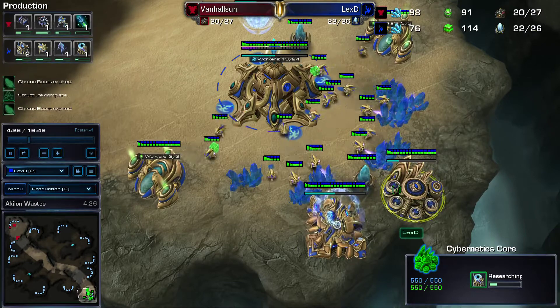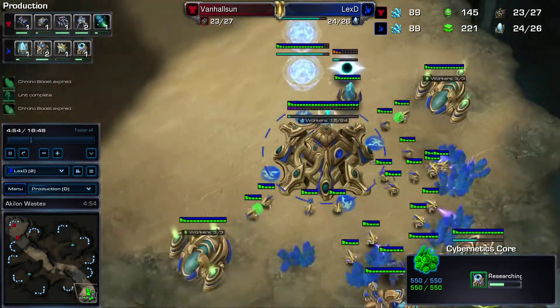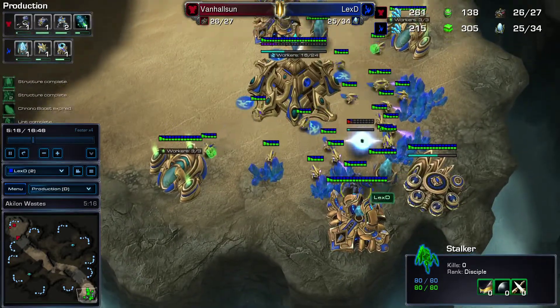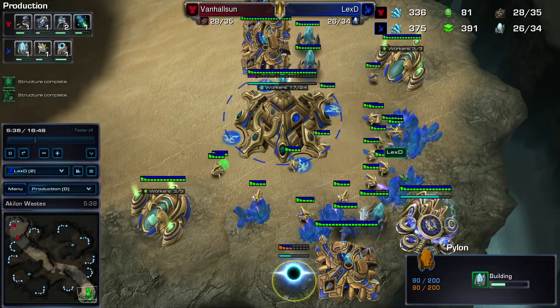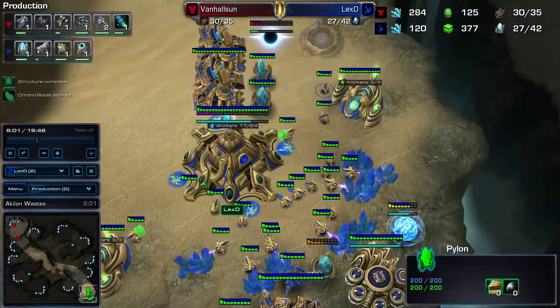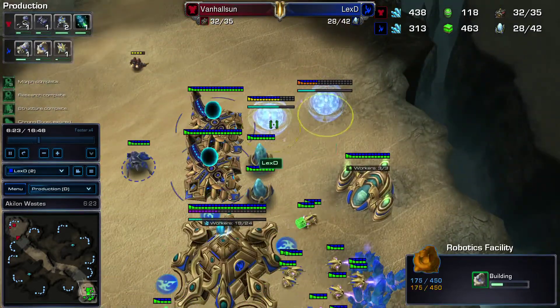And you don't know whether or not it's going to be, like, Widow Mine drops, maybe a Marine Marauder push. Looks like you get a stalker stuck here — that's a bummer. So you're going to start killing this pylon, going for the robo facility, which I think is okay.